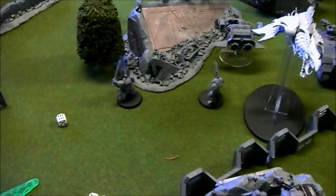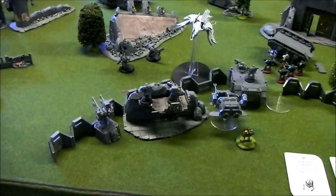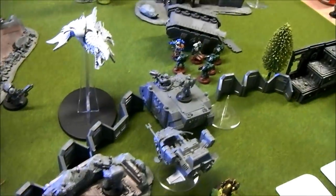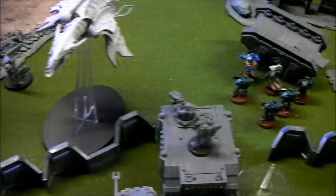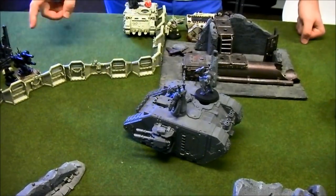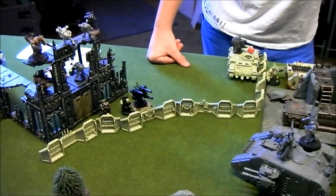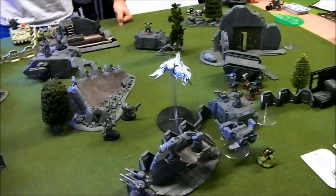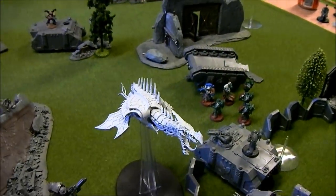Dark Angels turn two — Rasmus's revenge. He moved a Landspeeder to the back of his base and moved a Rhino behind cover. He moved the Land Raider up and shot at the Chaos Space Marines, killing one. The Havocs saved all shots. Rasmus shot everything he could at the Heldrake and did nothing. He'd already used his Aegis for Interceptor fire, so he couldn't shoot it this turn.